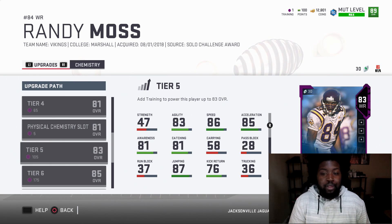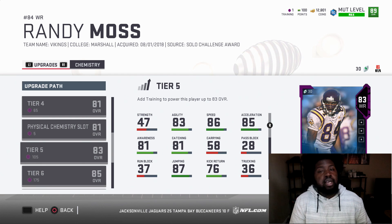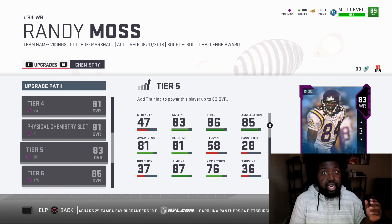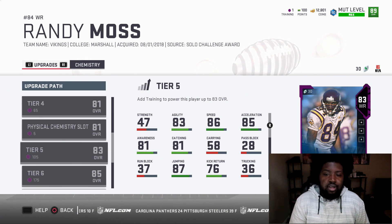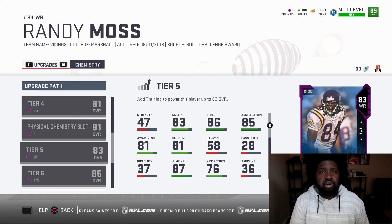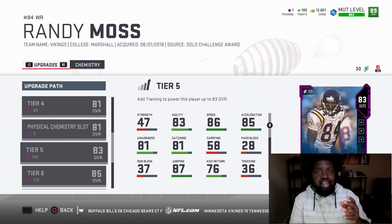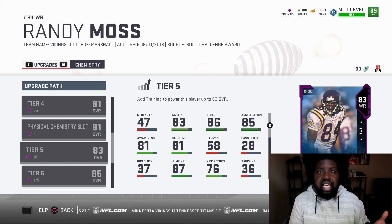At 83 overall, Randy Moss has 86 speed and 81 catching. Try to find another receiver at 83 overall or higher with that height and speed — you won't find many. The new AJ Green 90 overall card is an amazing six-foot-three receiver at 85 speed, and Moss at 83 has 86 speed. He's a unicorn right now and gets ridiculous catch animations — have him on your team for those emergency-type catches.